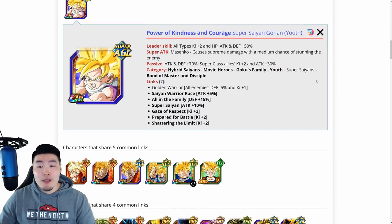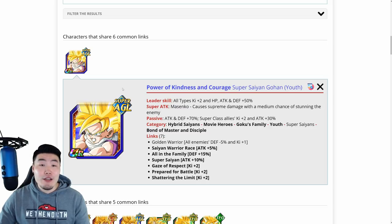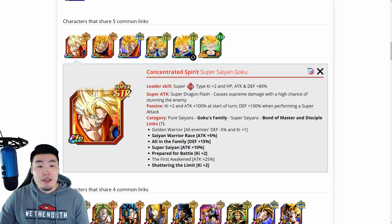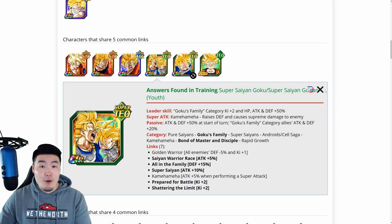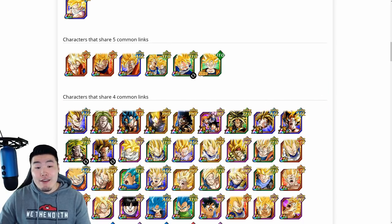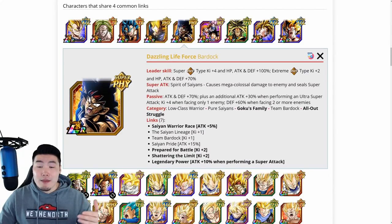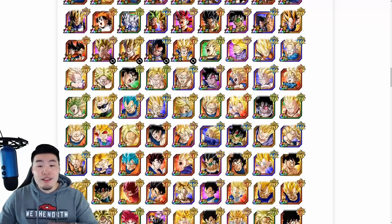With this Gohan, the tech Gohan shares Hybrid Saiyans, Movie Heroes, Goku's Family, Youth, and Bond of Master and Disciple. So this website is not only great for finding linking partners, but it's also amazing for team building too. As you go down the list, it goes from most shared links to least shared links. Let's say you don't have this Gohan in your box — then you can go for this Super Saiyan Goku, or maybe this Super Saiyan 2 Angel Goku, or the Exchange Goku and Gohan. And if you don't have those either, you can go further down the list. This Bardock is not bad, and Spirit Bomb Absorb Goku is also a good partner.